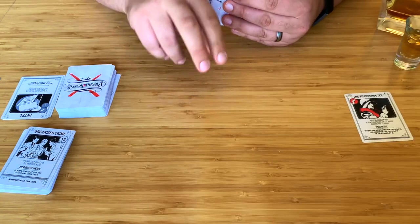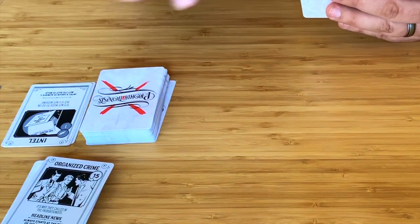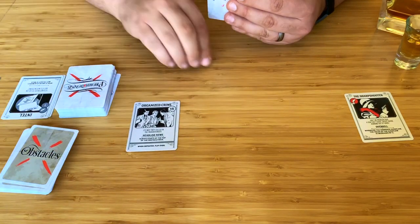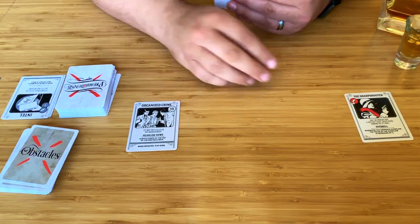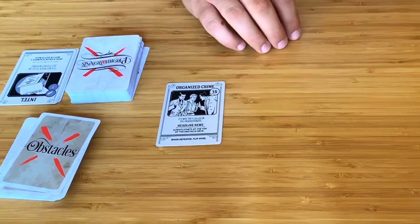On your turn, two things happen in order. First, the mob makes its move, then you respond. When the mob makes a move, take the top card from the obstacle deck and set it on the table. The first turn, it's always going to be Organized Crime, but after that, who knows what the boss has in store for you?